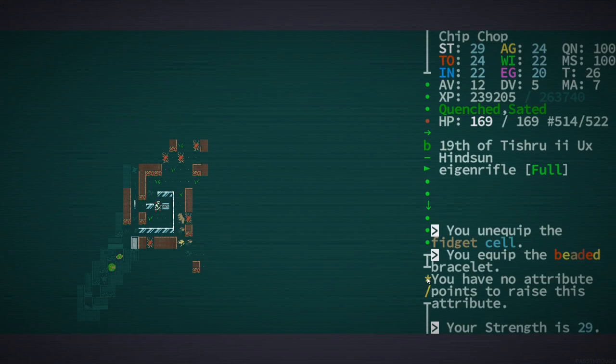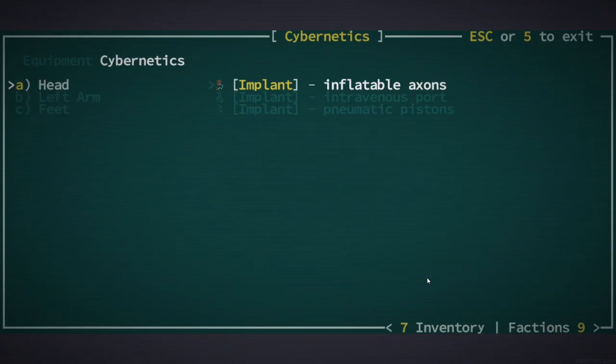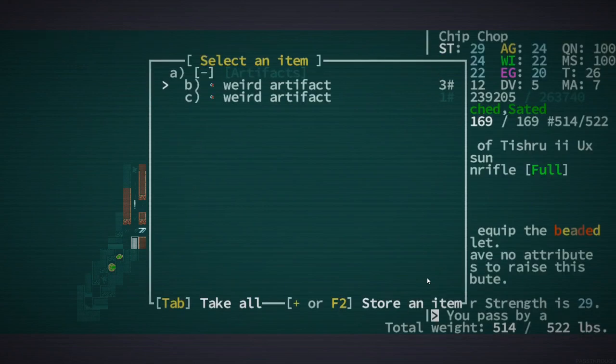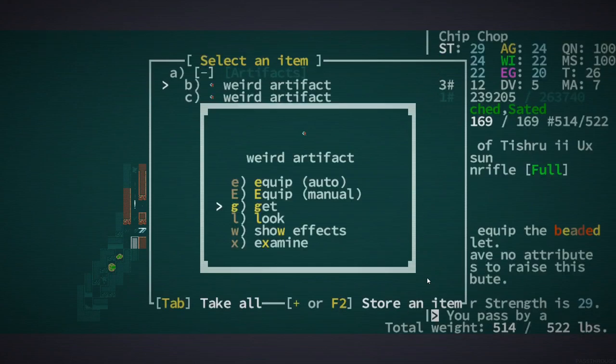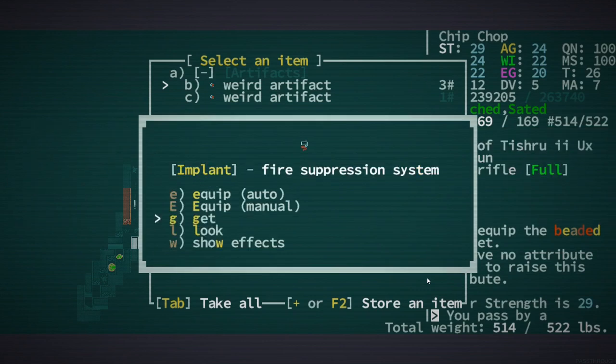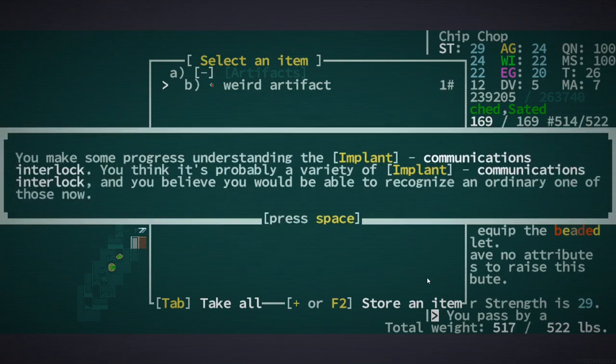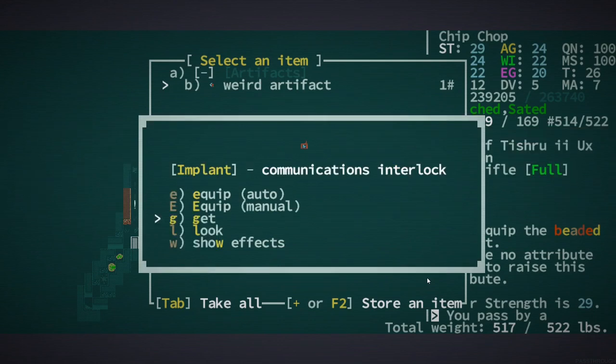Hey, Orange One here. I found a cybernetics rack — let's see what we got. I was just playing Cataclysm Dark Days Ahead this morning, so I might press the wrong button a couple of times. Fire suppression — I think that's actually a pretty good one. If I can install that I might want it, because that could slow down enemies that are dangerous. And a communications interlock.